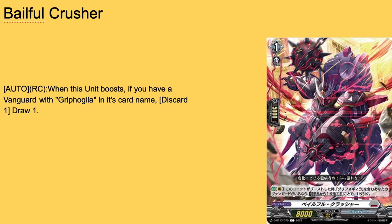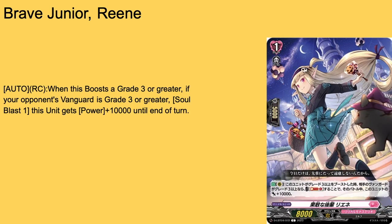Then we have Brave Junior Renee — grade one, boost, 5k shield, 8k base. We see the crescent in the background. Auto rear guard: when it boosts a grade three or greater vanguard that is grade three or greater, by soul blasting one, this unit gets 10k for the turn. Cool — an 18k booster, which is actually pretty solid. It's better than the ones that require the opponent to be a very specific grade to get that 10k boost. Two-of, three-of, or four-of — it's a nice grade one.